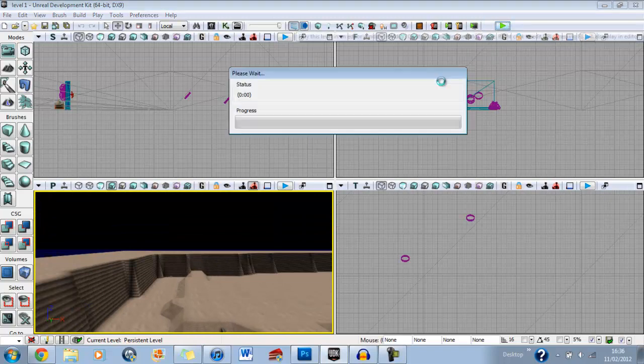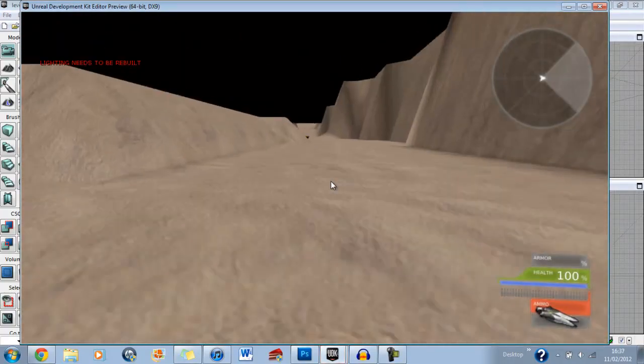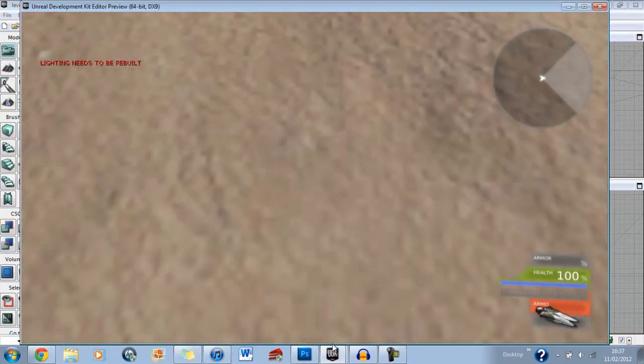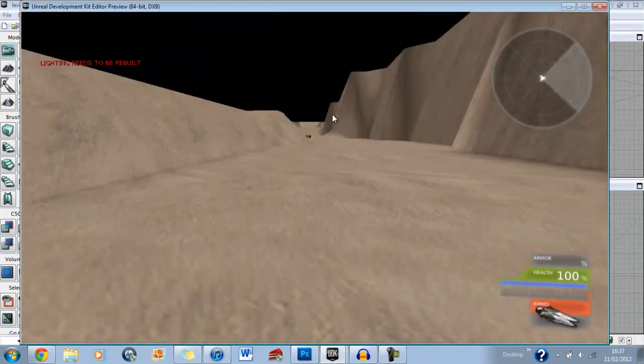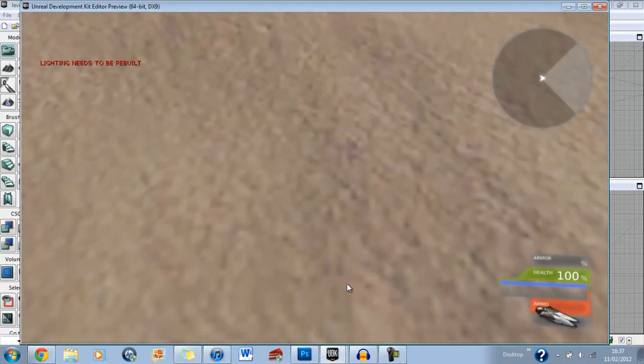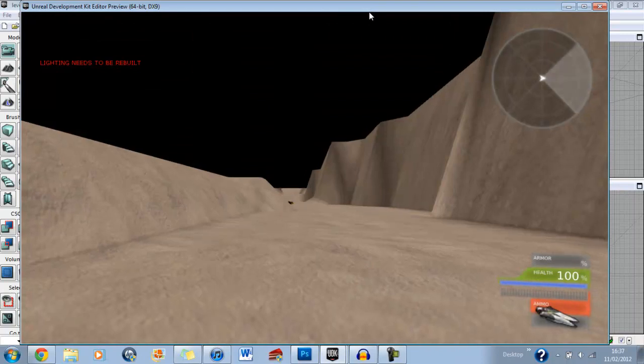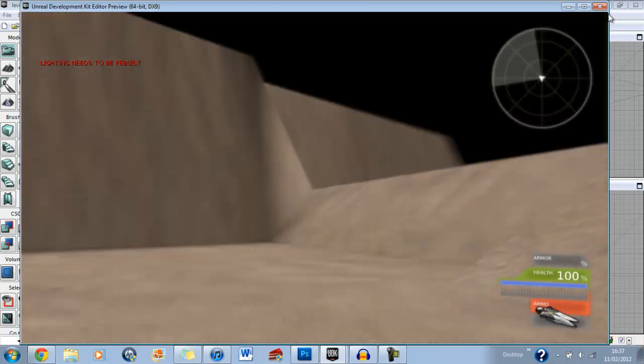Now I'm going to show you the playing editor version. You spawn, you're running normally, you press Q and look — you're still moving but you're moving 440 times slower than normal. And it's not very good.